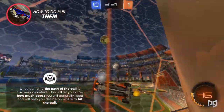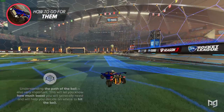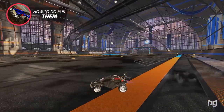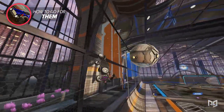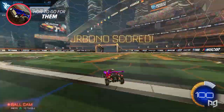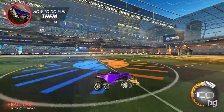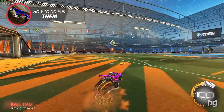Understanding the path of the ball is also very important — it's going to let you know how much boost you'll generally need and will help you decide where to hit the ball. Try to think of the ball going in a line and you are trying to place your car on that line to intersect with the ball. When you aerial for the ball, it isn't directly towards the ball — instead you're aiming towards a point that your car will intersect with the ball. It will take some practice to get used to understanding the speed the ball is going and how to pick a spot to aim your car at. A lot of newer players just aim for the ball rather than doing this, which makes aerials seem nearly impossible.